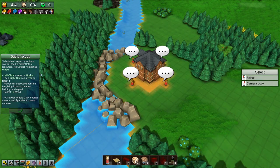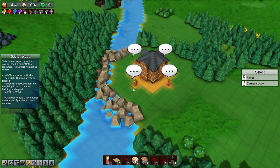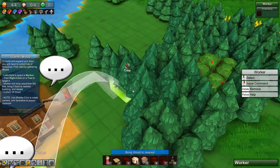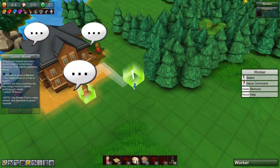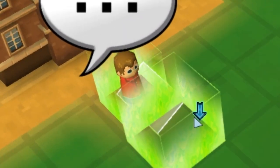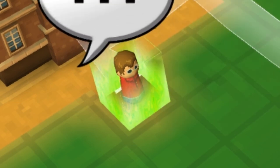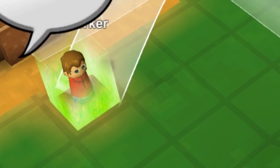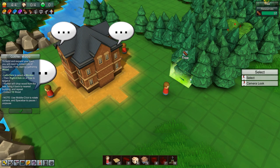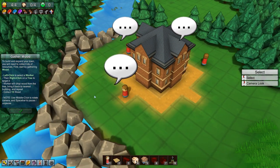So welcome to Factory Town. To build and expand your town, you will need to collect lots of resources. First, start by gathering wood. Left-click a worker - that's the dude. We'll call you Jeff. He is just like a bowling pin looking dude right there. He's a nobody, even wearing glasses. Left-click the dude, right-click a tree. The worker will chop wood from the nearest tree, bring it back to the nearest building and repeat.